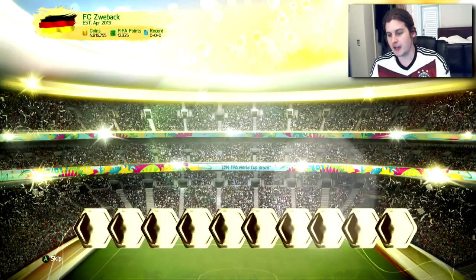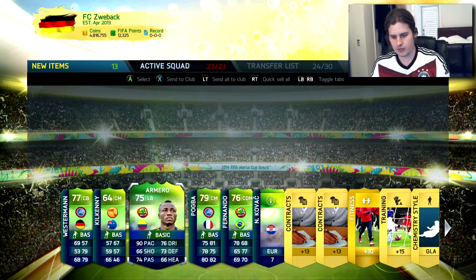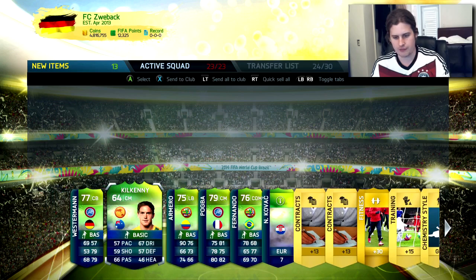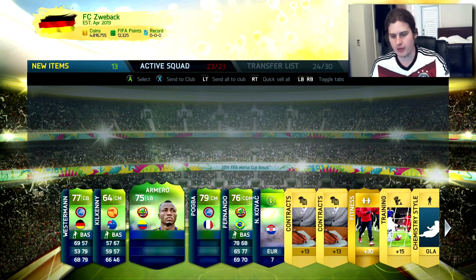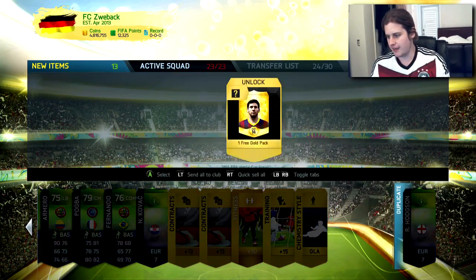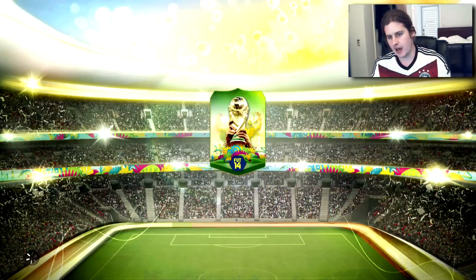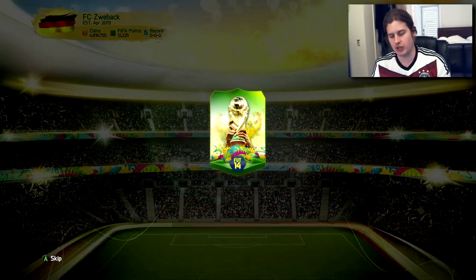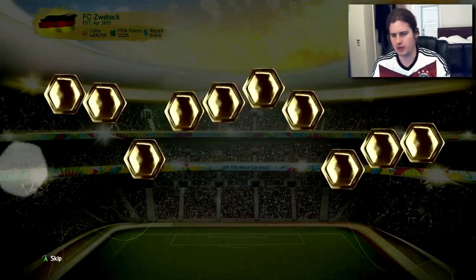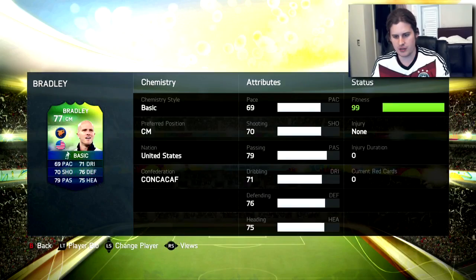Pack six — we got Beseman and Pogba! Great pull. Pogba is definitely probably going to play in the squad — he's in the European confederation. We also got a chemistry style, some consumables. They gave us Shürrle to start, and then Alves and Vestergaard. Oh, and Michael Bradley — that's pretty cool. He plays in CONCACAF.